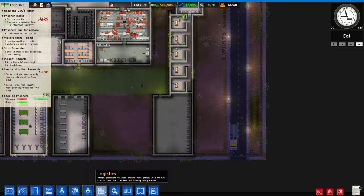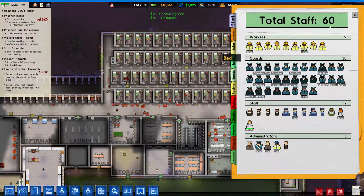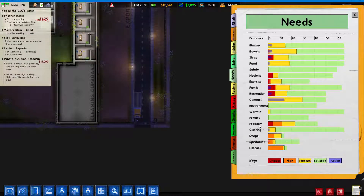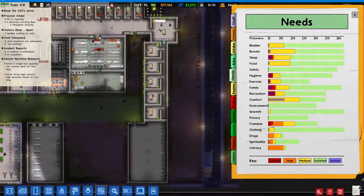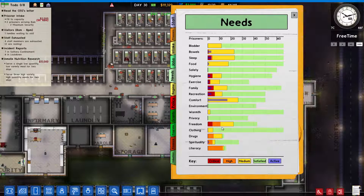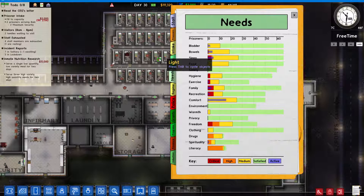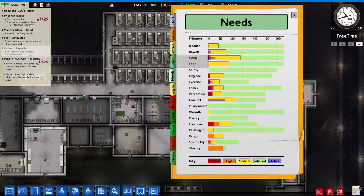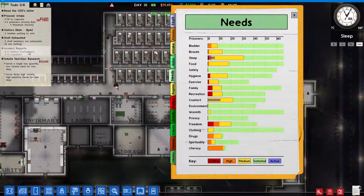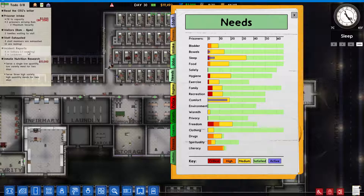We added the clean cupboard, but I don't think we have enough prisoners to work there. Freedom is a problem - is it? It's free time now so it should be going down, but it's not. It could be because of the lockdown and stuff, but it's not too hot at the moment. It looks fine.